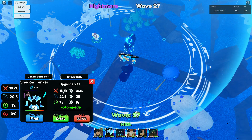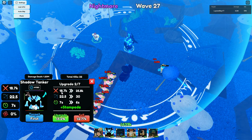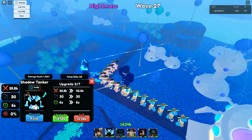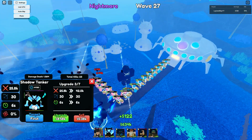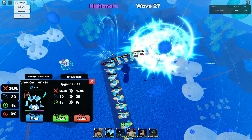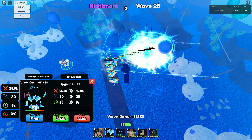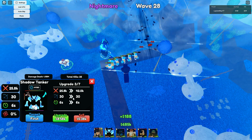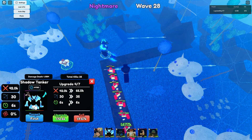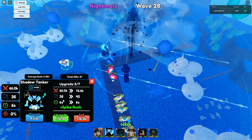We're on upgrade two: 18.7K, 22 range, 7 SPA. You get your first move at upgrade three. The first move changes him from a full AOE which is kind of sad, but let's see his attack effects. It's just a simple dash. Upgrade three: 25,000 damage, 30 range, 6 second SPA. Fourth upgrade: 42,000 damage, 30 range, 6 second SPA.